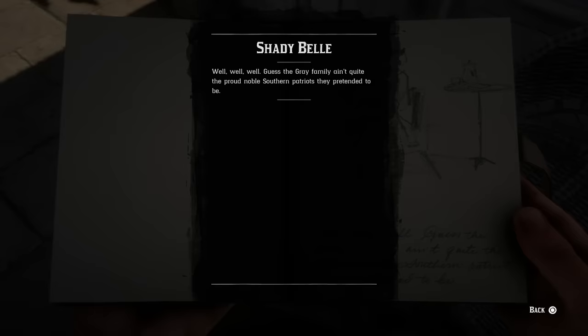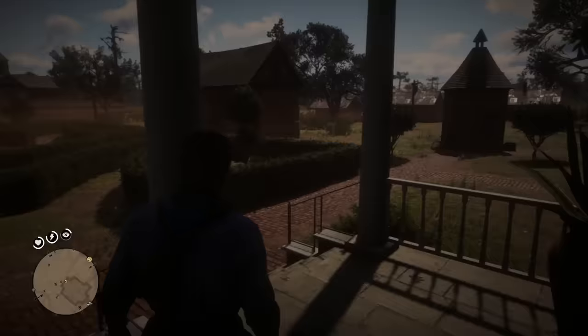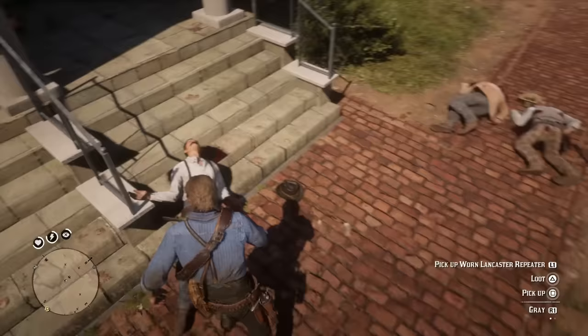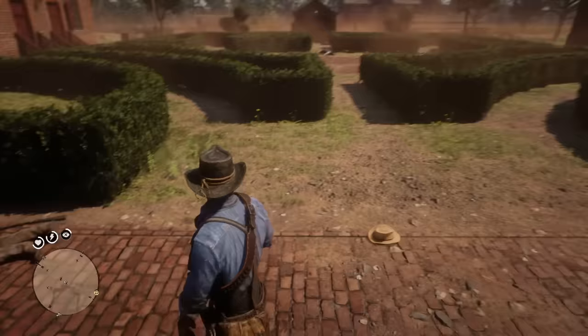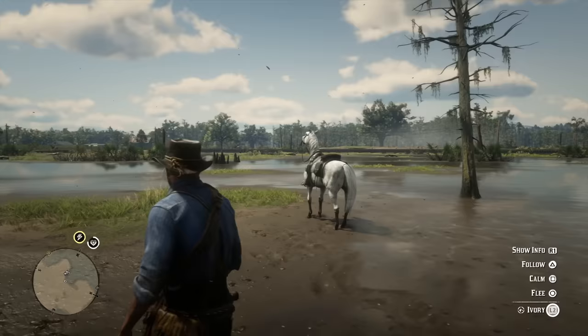Maybe you guys can help me out because I'm a little confused by this entire message, but apparently the Grays aren't as pure a family as they thought — their bloodline might be made up of rebels or something along those lines. Arthur writes in his journal: 'Well, well, well — guess the Gray family ain't quite the proud noble southern patriots they pretended to be.' So maybe they're Scottish or something along those lines.